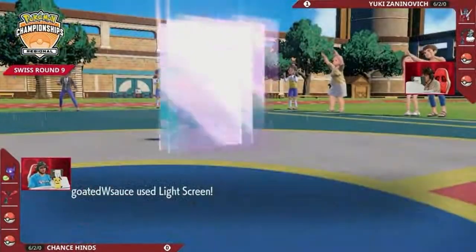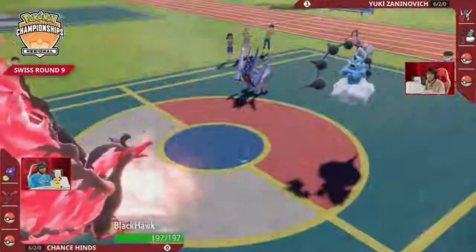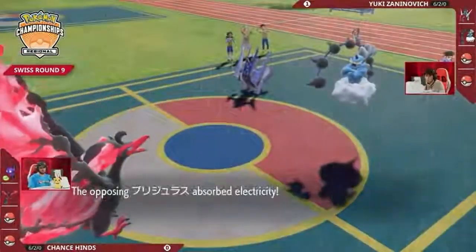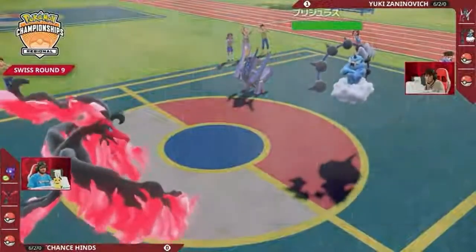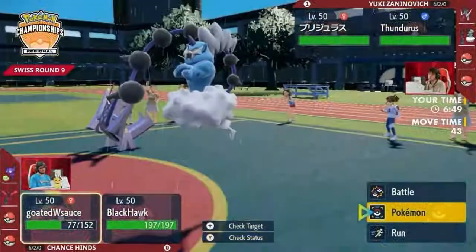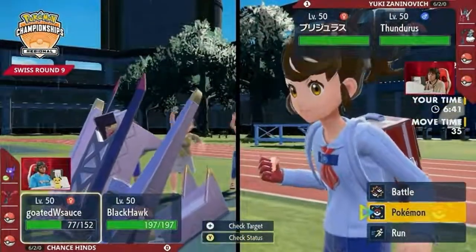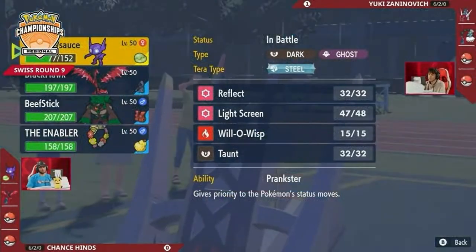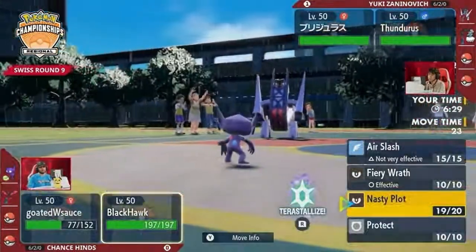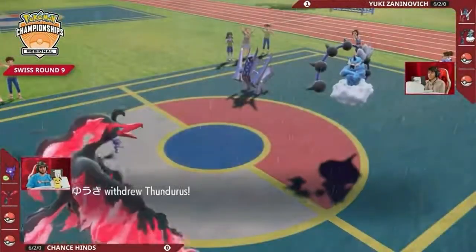Chance is probably relying on Light Screen to be enough to keep Moltres safe. Sableye sets the Light Screen as Galarian Moltres uses Nasty Plot to boost special attack by two stages, while Archaludon goes for Electro Shot — giving it one stage of increased special attack. Everyone will need to keep track of those boost counts. Another Electro Shot will be able to KO Sableye from this range after another special attack boost, so Sableye is not safe. That first Electro Shot did more damage than last game, indicating a low roll previously.